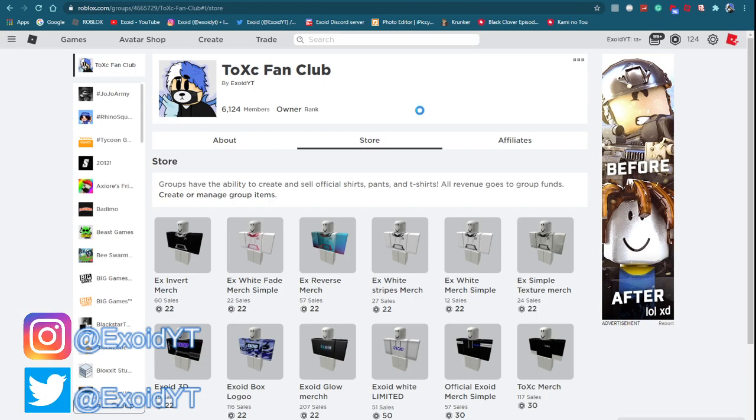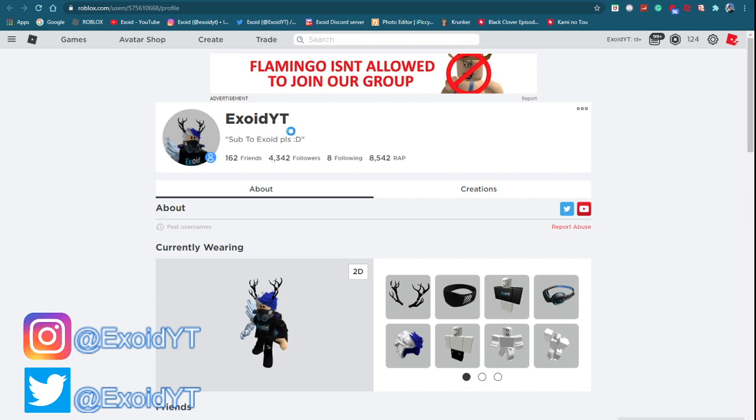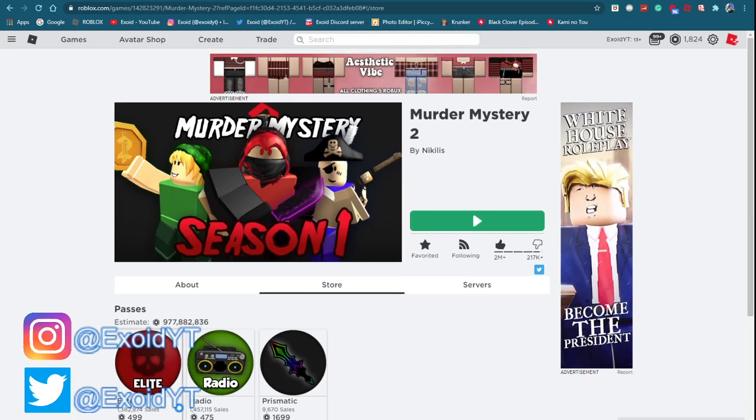Subscribe and also buy the merch if you want me to friend you — I friend 50% of the people who buy the merch. Search Exploding Groups or click the link in the description. If you don't have Robux, go ahead and follow my Roblox account so all followers can join me whenever I'm in a game.